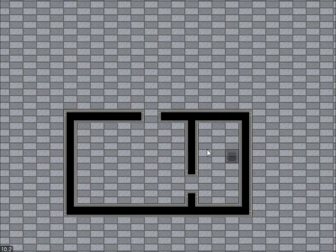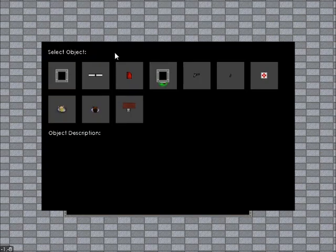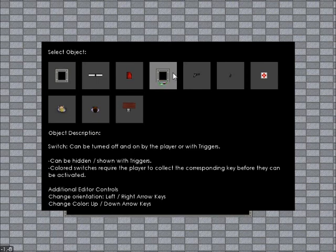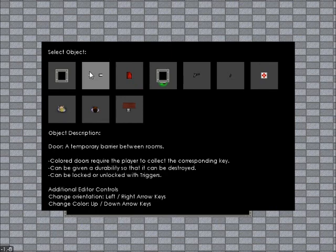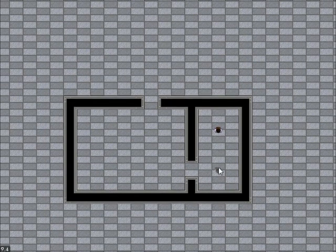So let's make this the player starting area. I'm going to go up here to the menu and select the objects menu. The biggest thing about the objects menu now is that it has information about what each object is, some of the things that can be done with it, as well as some of the hotkeys for specific objects — like doors, for example. You can change their orientation, you can change their color to make them locked so that you have to collect a specific key, and so on. So right now I'm just going to grab the player and stick them right there.